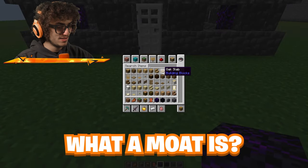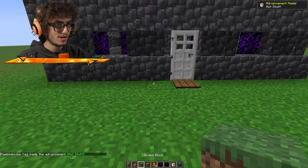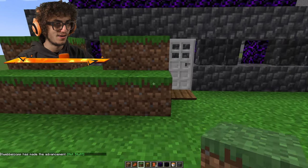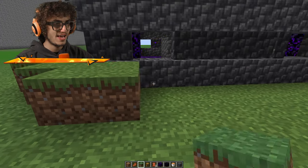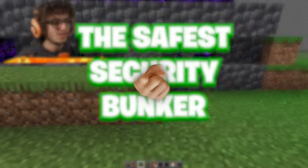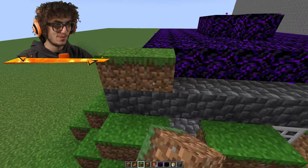We need to create a moat — a lava moat — and I want to cover it with dirt so people don't know it's here. Yes, just placing a bunch of grass blocks here. This is perfect, no one's going to know there's a bunker here. The safest security bunker you have ever seen.